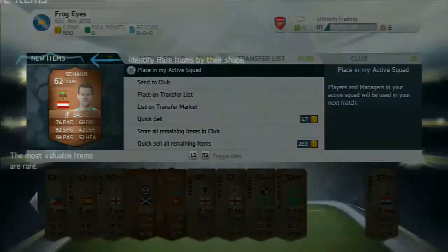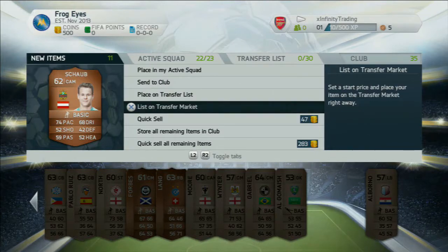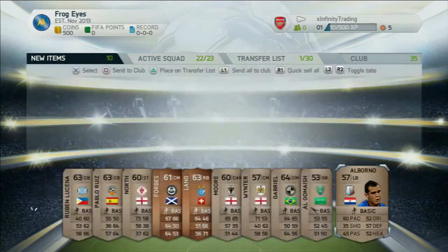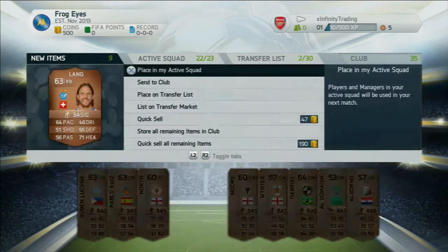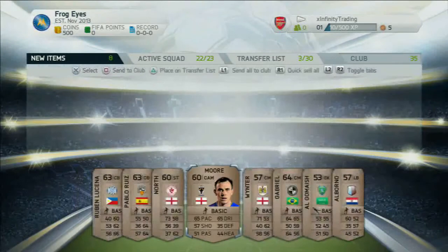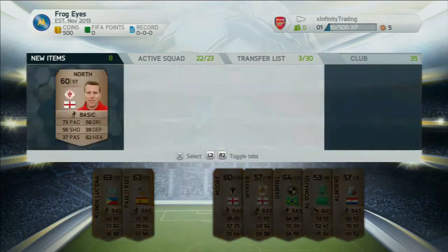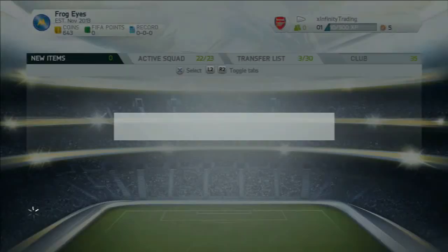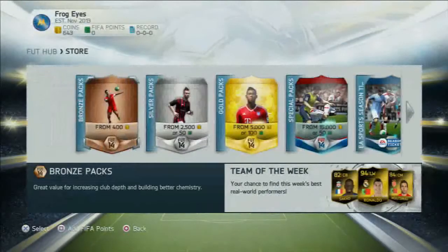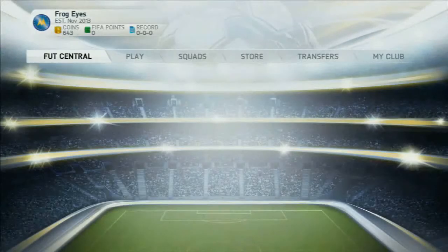We got Shawb — 74 pace, pretty good for a bronze, 62 rated. Forbes here is Scottish and doesn't look great, and Lang again isn't great either. Everyone else we just decided to quick sell because they're not really worth that much at all. We only get 153 coins, 143 coins, but if you look, it is enough and we'll head out to the transfer market.